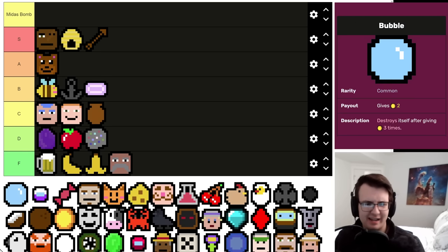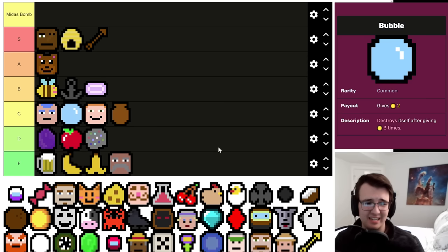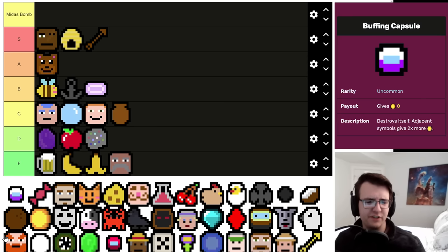Bubble is a nice, inoffensive symbol — always a good early game pick because it never clogs up your deck. The downside is you don't want it too early, because generally you actually want to clog up your deck — as in get rid of empties and replace them with consistent money. Six money total is what you'll get without much synergy, which is pretty low, but it's an okay staple of early game runs. Putting it at C.